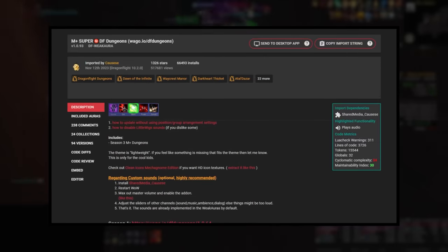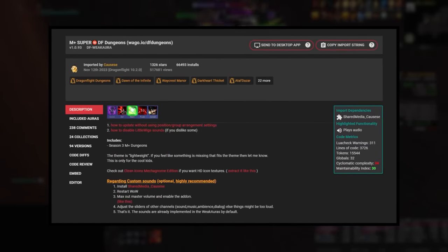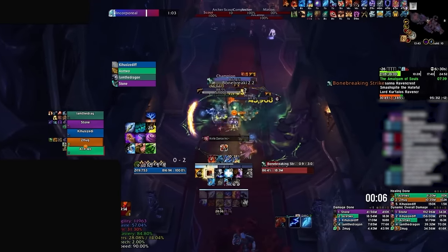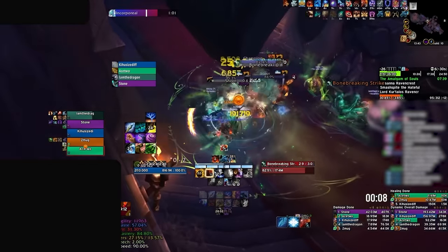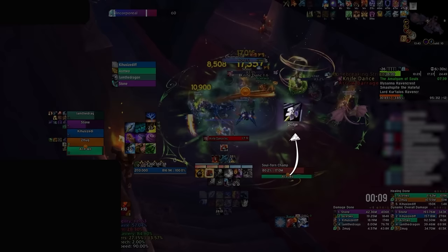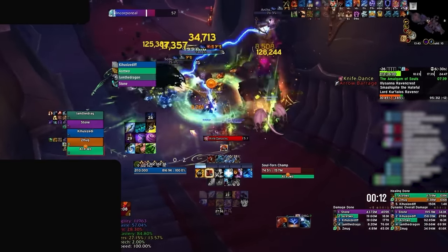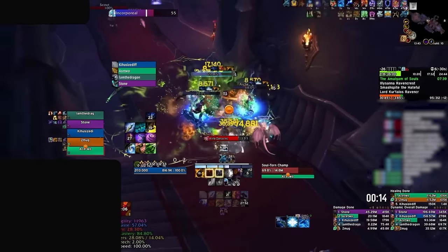Additionally, we would suggest having a separate aura to alert you of any mechanics that are currently affecting your character. This works hand in hand with Mira's weak auras. Not only will you be able to see what mechanics are coming up, but with M Plus Super Dungeons you can react to any mechanics currently active on you — meaning you get the best of both worlds: knowing what you will need to react to in the future, and knowing what to react to immediately.